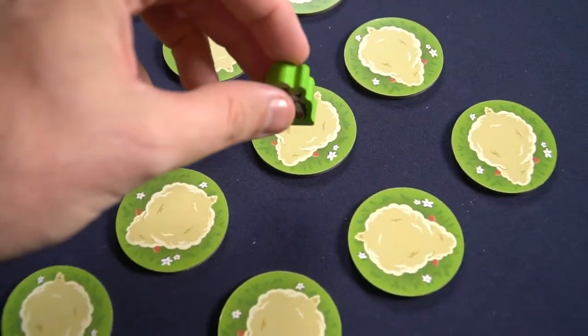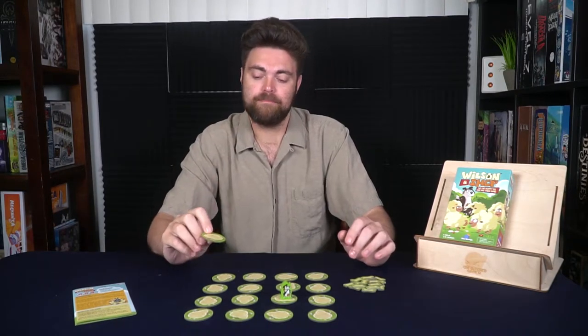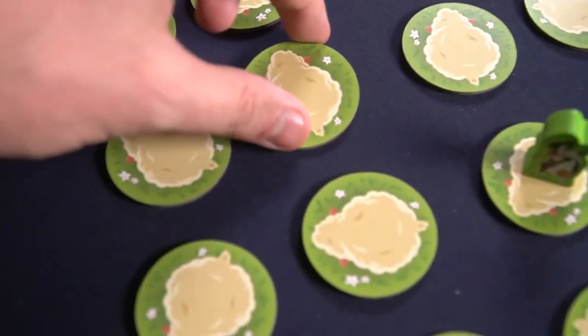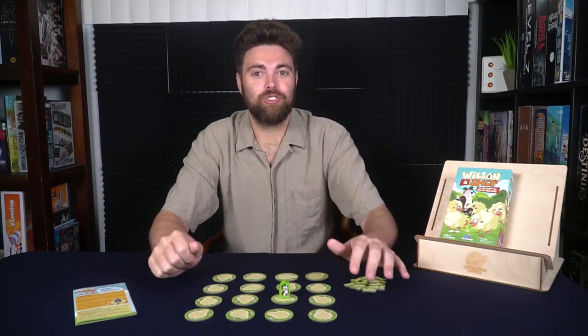All the players who are not playing as Wilson will decide on a space where Shep will start. Then Wilson will ask all players to close their eyes. Once they've closed their eyes, Wilson will select any sheep other than the one Shep is currently on, place their character down, hiding Wilson and removing the sheep that was replaced out of the game for the round. Wilson will be the first player to go, followed by the other players moving Shep.